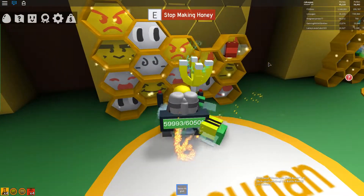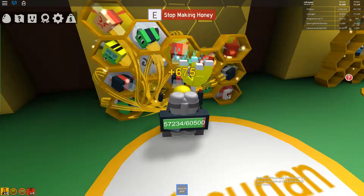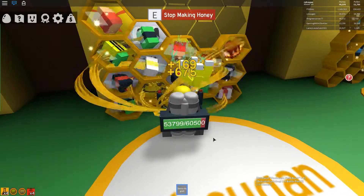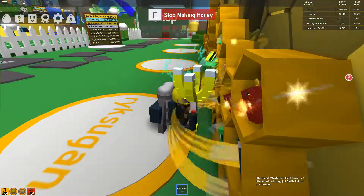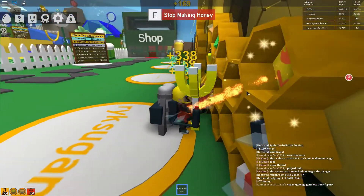Press E to make honey, and then stand close to the hive because that will make the bees travel shorter back and forth. The closer you are to the hive, the faster the bees can go back and forth. This is a trick you should always do because in the long run it will save you a lot of time.